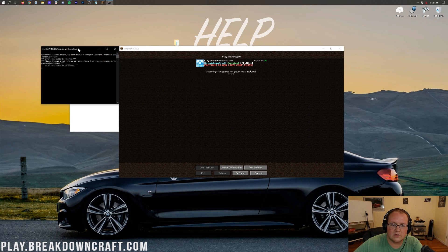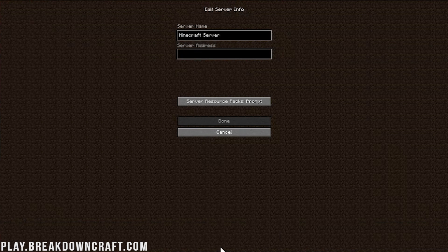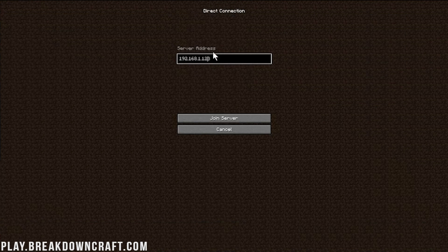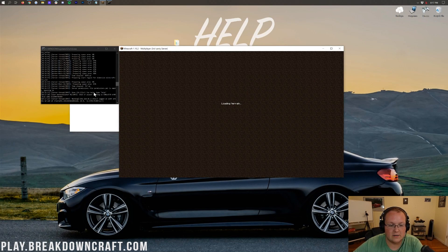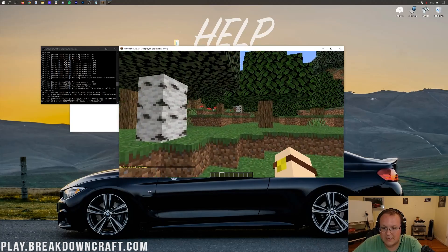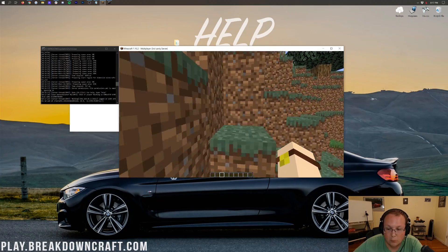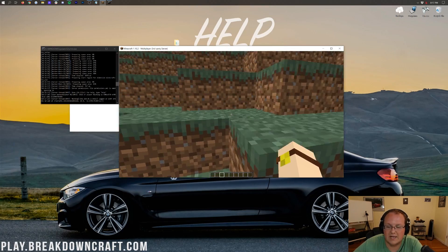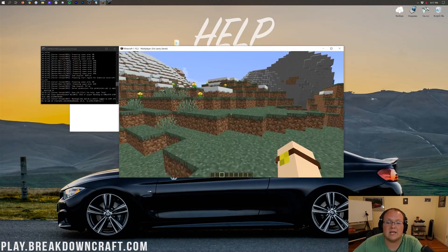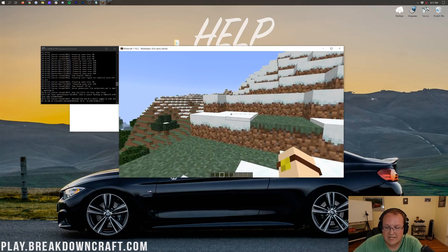Once the server is started, click Direct Connect in Minecraft and paste in your public IP address, then click Join Server. It will log you right in. If you can't join via your public IP, that's fine as long as your friends can. If your friends can't join via your public IP, there's most likely an issue with Windows Defender or an antivirus on your computer, or your port forward could be wrong — check that everything matches what was shown.